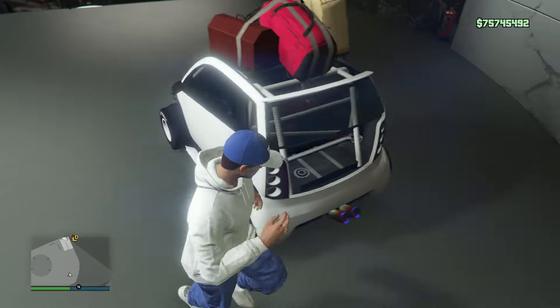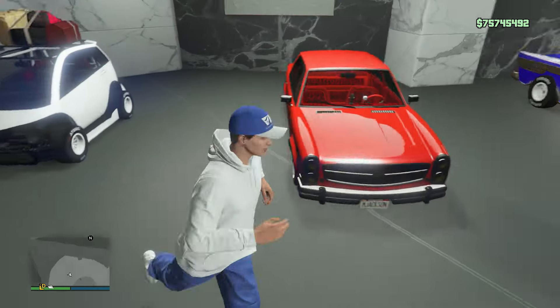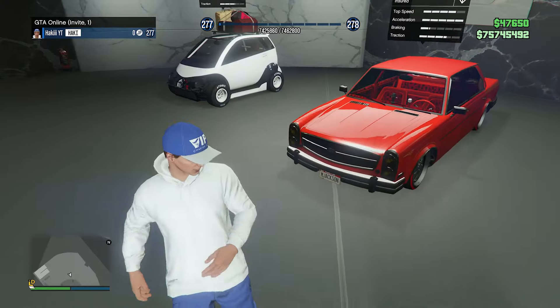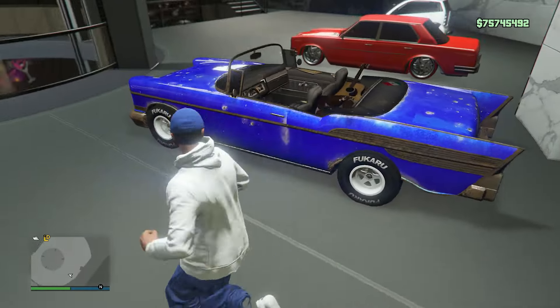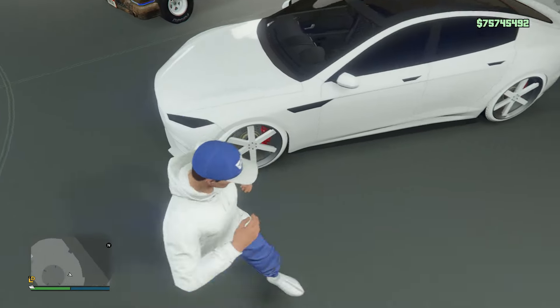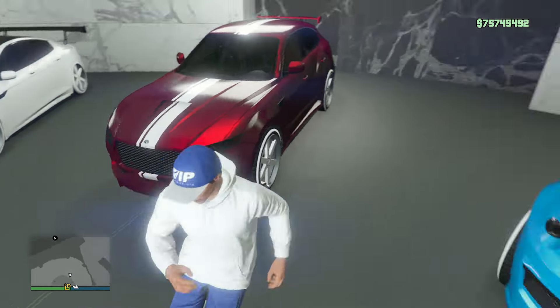On the next floor we're going to start with the Panto in an all-white design — it's got a lot of invisible parts on it. We have the Michael Jackson design on the Glendale Custom — it's got M. Jackson on the plate, and I really like this design. The Tornado with Mexican stuff in the back — I like this paint job a lot. We got the in-game Tesla, called the Raiden, with an all-white design. The Novak with a beautiful looking red.